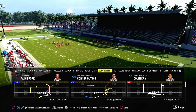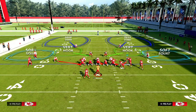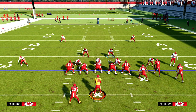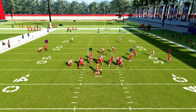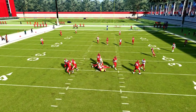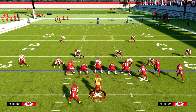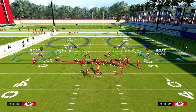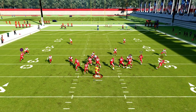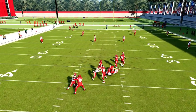DB Fire 2 Press — it took them about 2 months to patch this. I'm really surprised they nerfed 3-3 Cub; I didn't feel like it was overpowered. But out of Dollar, you can send 5 out of DB Fire 2 and get at least one free rusher. Now let's show the Loop Blitz at Dollar — I think it might still be good. And yes, it is. They patched the Loop Blitz out of Nickel 3-3, but the Dollar version is still working.